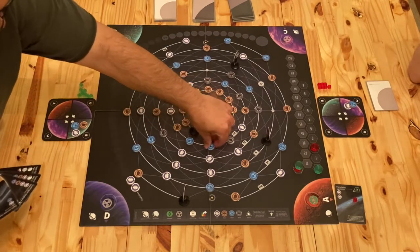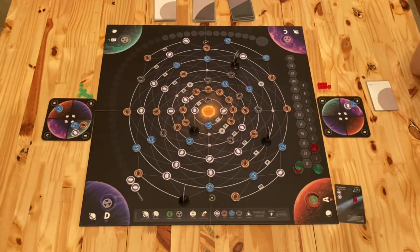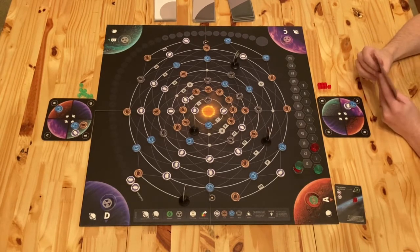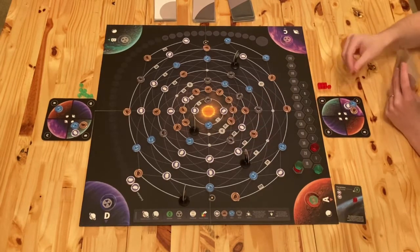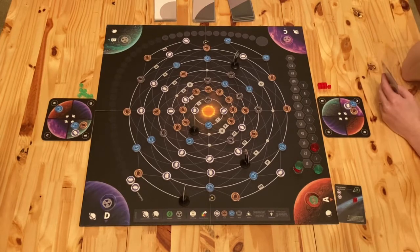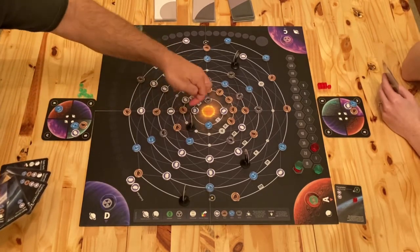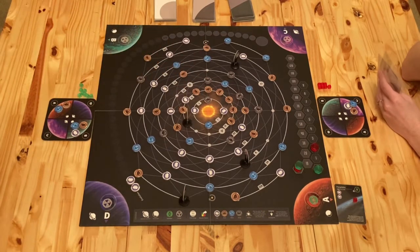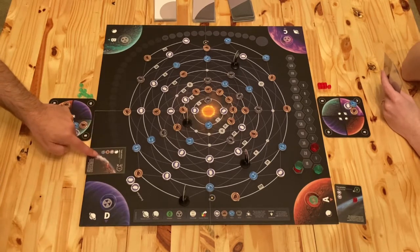I'm going to move this into this planet and plop it on A and I'm still not going to complete a contract. I'm going to put a niche on it into this. I'm going to move A here and then I am going to complete this card.